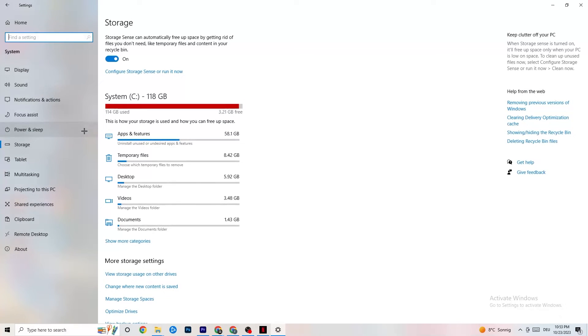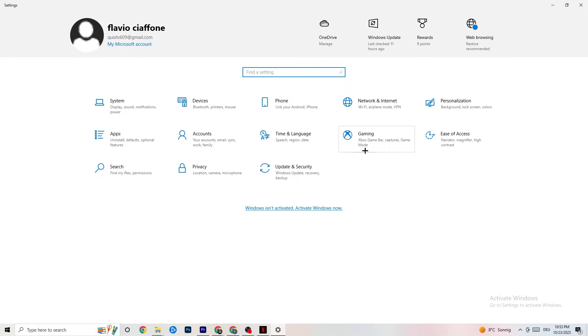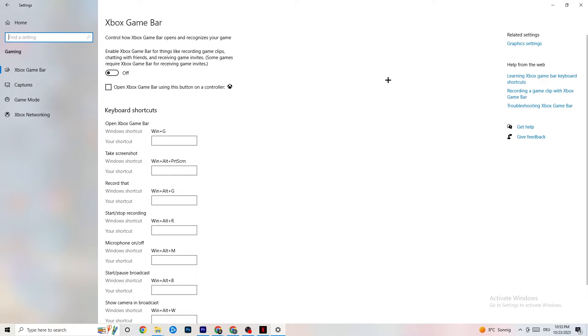Go back to the main Settings and click on Gaming. Navigate to Xbox Game Bar and turn it off. The Xbox Game Bar consumes a lot of performance that you need in your game — especially on a low-end PC. Leaving it on can cause your game to not launch or crash, so keep this turned off.